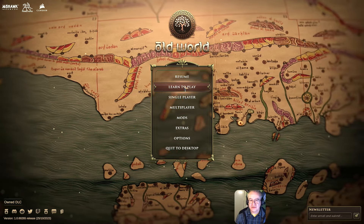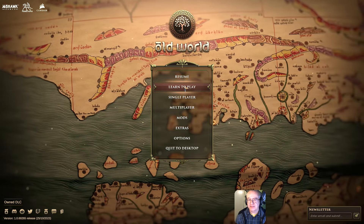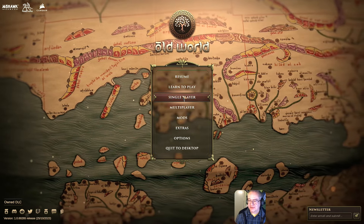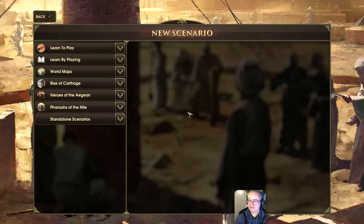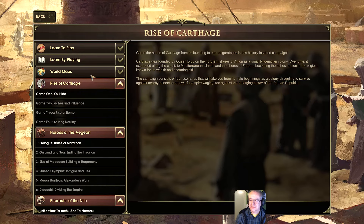It does have the option of learning to play as you play a game, as opposed to following a specific campaign, if you want to. Which is what I did — and lost anyway. Single player it's going to be. There are scenarios: Learn by Playing, different world maps, Rise of Carthage, Ferrars of the Nile — that's a DLC I've got. Lots and lots of stuff.